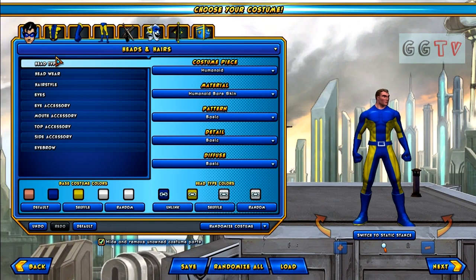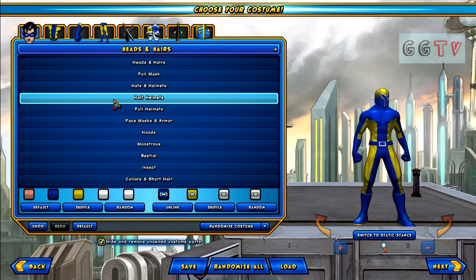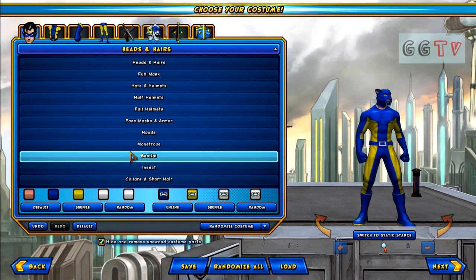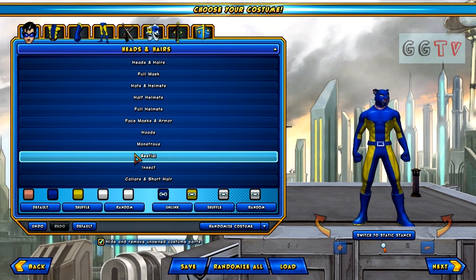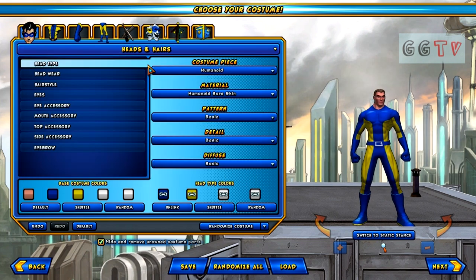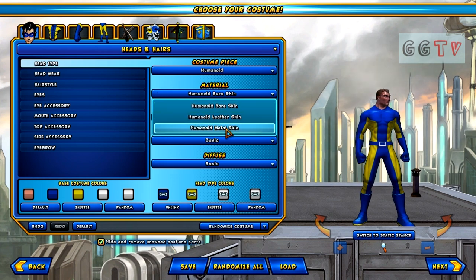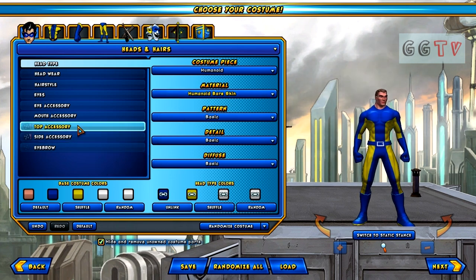So we're gonna start from scratch and as you can see I'm gonna start off with the head. You have heads and hairs, full mask, hats and helmets, half helmets, full helmets, face masks, armor hoods, and all of these ones here — you can be animals as well, which is quite a cool thing. But this is just your main selection here, so we're just gonna keep it simple and go with heads and hairs. Personally I don't need to touch any of these parts, but you have to have metal skin or leather.